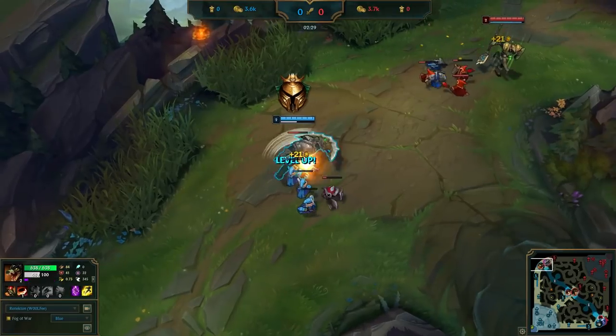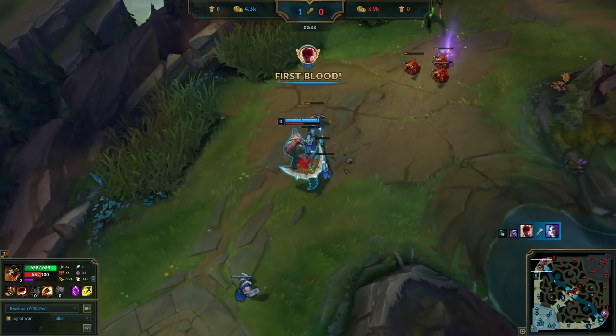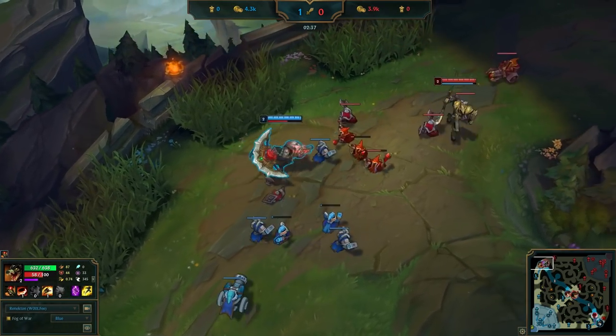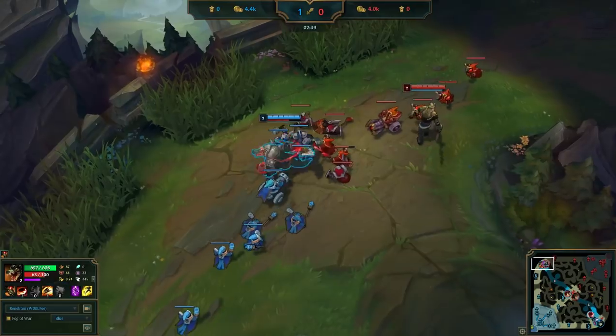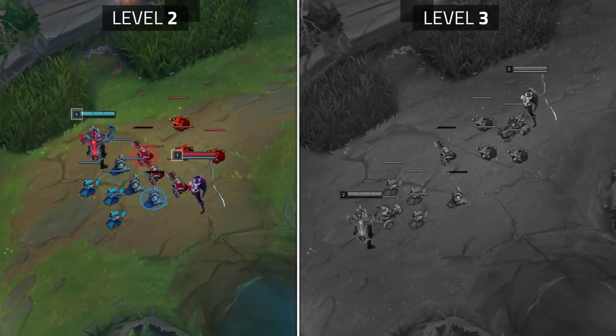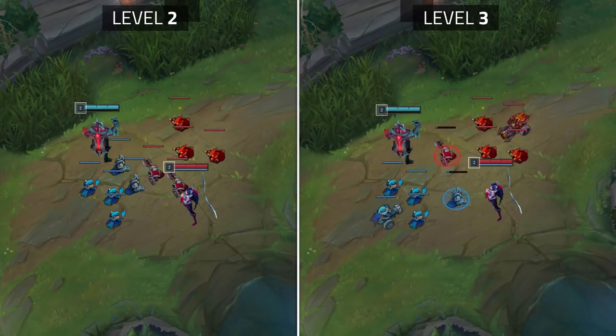At Skill Capped, we've seen countless examples of players not taking advantage of their level lead and throwing away these deadly windows of opportunity, due to either not being aware of when they'll level up, or not understanding the advantage of a level lead this early in the game. So take note: the first melee on the second wave gives level 2, and the third melee on the third wave gives level 3. These are super important level spikes because not only are you a level up on the enemy, but you literally have an extra ability to work with, let alone the base stat increases.